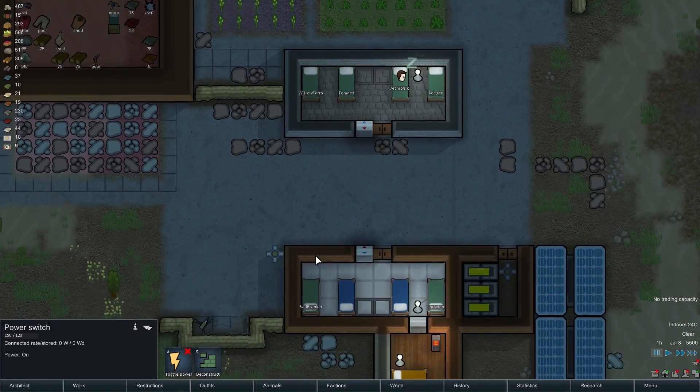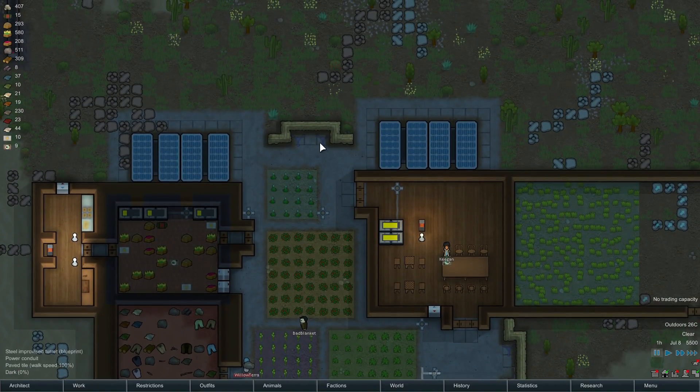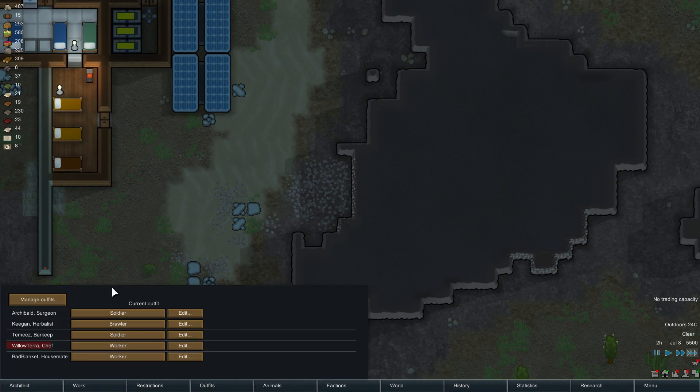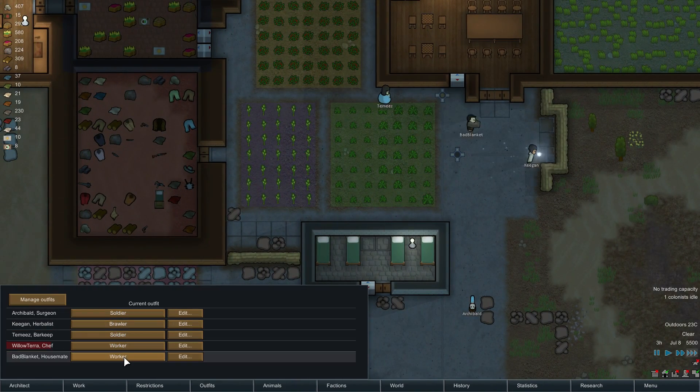Let's go ahead and toggle the power there. We'll also toggle this power — I don't want it draining the batteries just yet. I've got those going up. That's not too bad; we've got a little bit of metal in there, which isn't too terribly bad. I've got everyone set up with soldier, brawler, soldier, worker, worker.